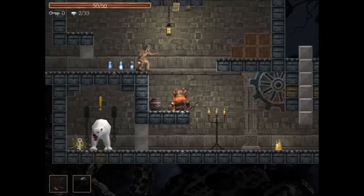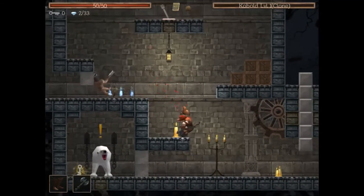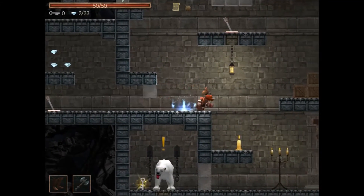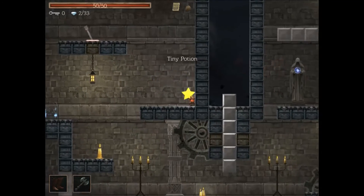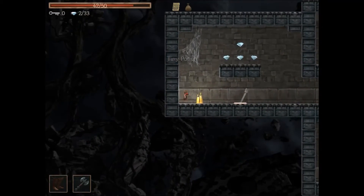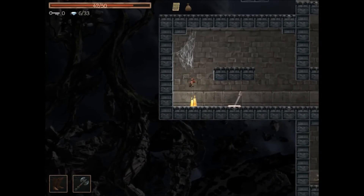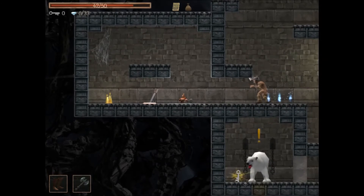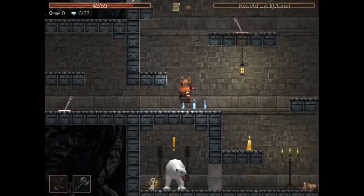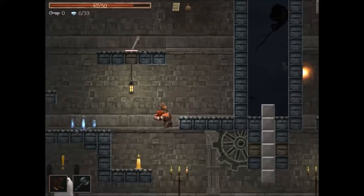That loud music — it seems like the music in this game is just loud no matter what, because I've lowered it in the options and it's still very loud. We picked up a tiny potion. There's a switch to flip and it looks like there's a size mechanic — we got big. We need to come up here, flip another switch, and freeze a polar bear.